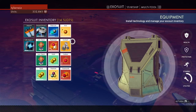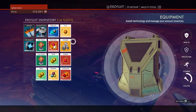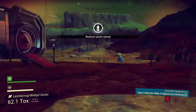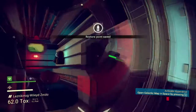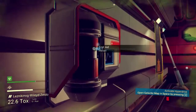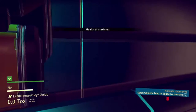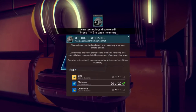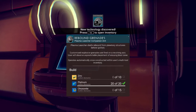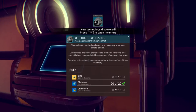I wish some of this stuff could stack. I've got a lot of gold to sell. Let's go back to the trade. Oh wait, maybe there's something in here — toxic protection stabilizing. I'll take first aid after being attacked. And we have rebound grenades — plasma launcher shells rebound from planetary structures before ignition.